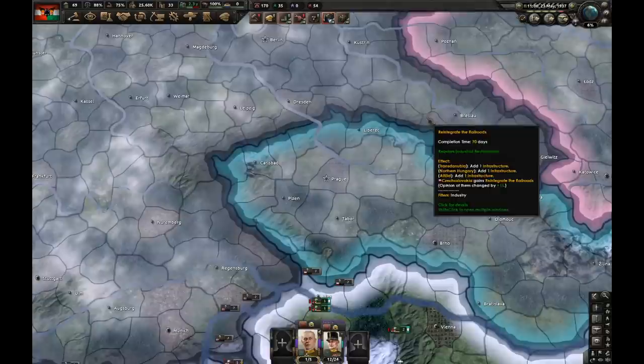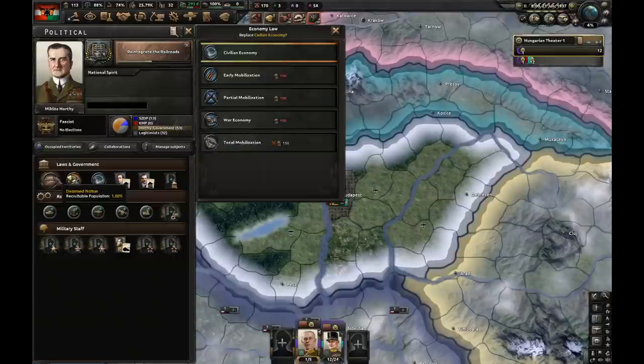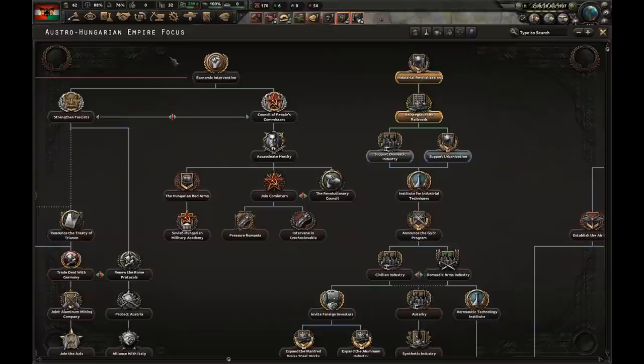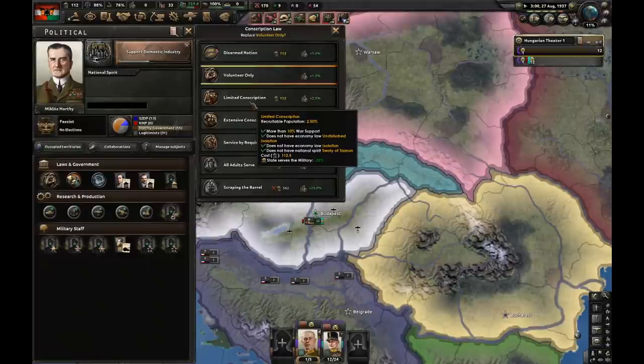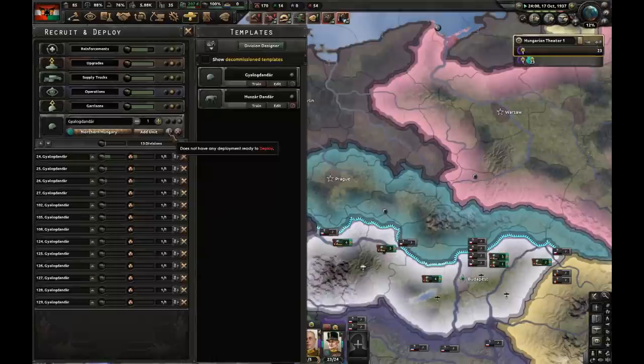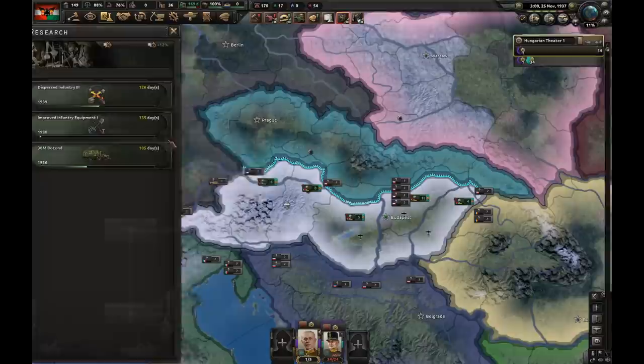Next focus I'm going to pick is reintegrated railroads. Let's go for state service and military. I'm going to produce even more guns. Let's rush industry to 3.3 with the research bonus, and let's switch to volunteer only - we want more manpower. I'm also going to train more divisions and improve our artillery, and start production of artillery - one factory will be good enough for now. This focus is finished, let's go for support domestic industry. Let's build civs in our highest infrastructure states. Limited conscription it is.